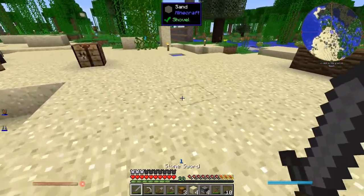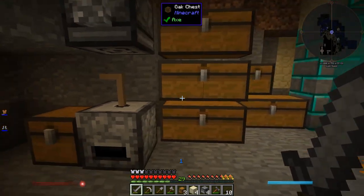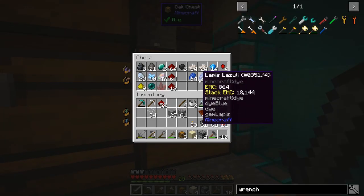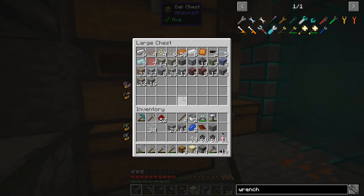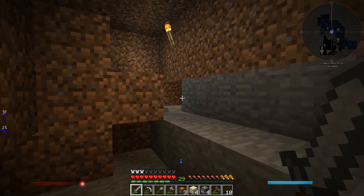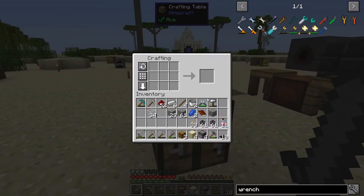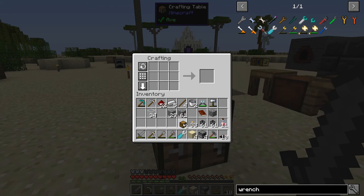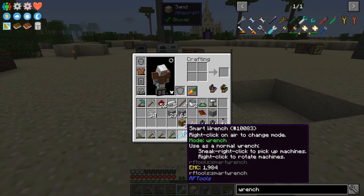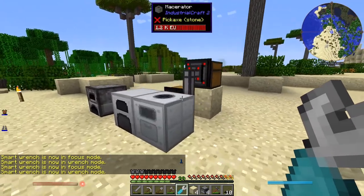I've never made that tool before — I usually use the Yeta wrench. Do I have the iron on me? No. Put it here. I'm really low on iron. There's no crafting table down here anymore — crap. Sneak right-click to pick up machines, right-click to rotate machines. Well, I don't want to do either. Right-click to change mode. Let's see if this does what I want it to do.